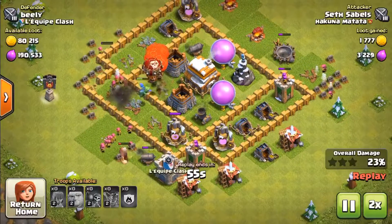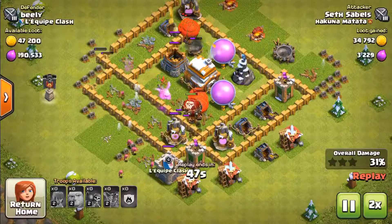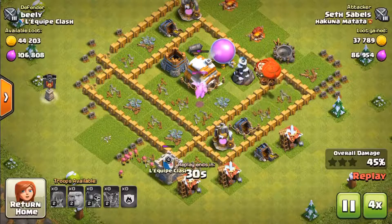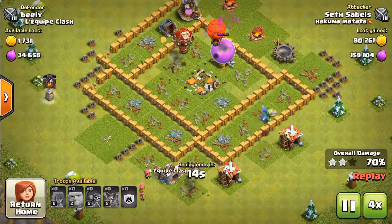We have our baby dragon and our balloon that we got from our clan castle — it's very useful. Especially in this attack, we had a maxed baby dragon and maxed balloon. It looks like we're going to clean it up pretty nicely there. No more air defenses.